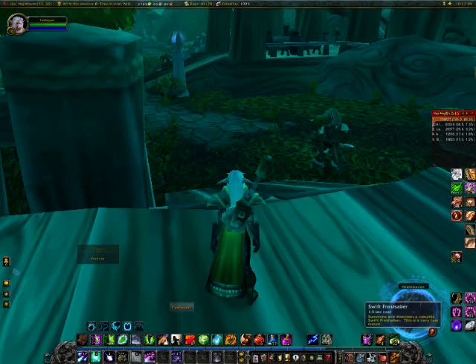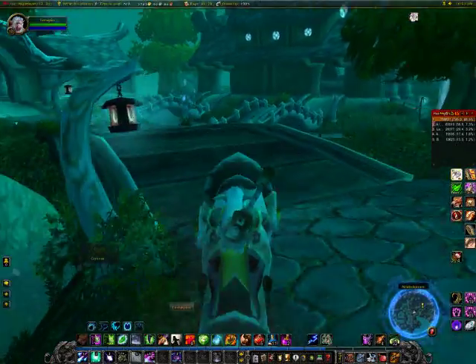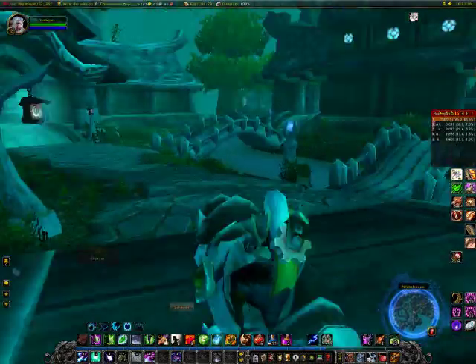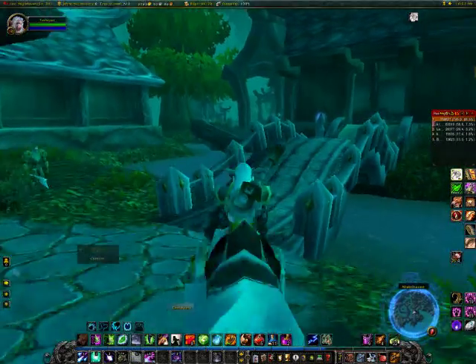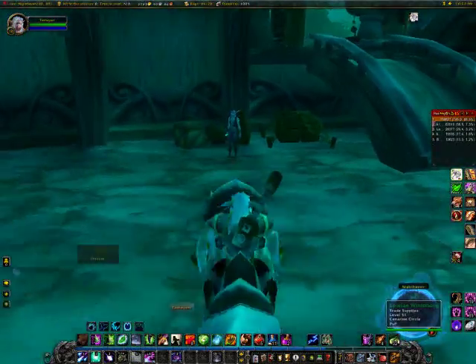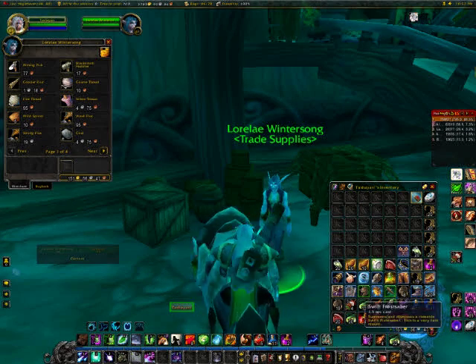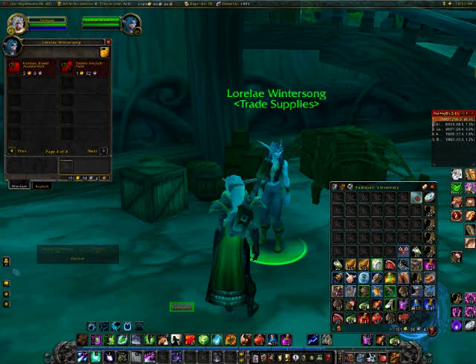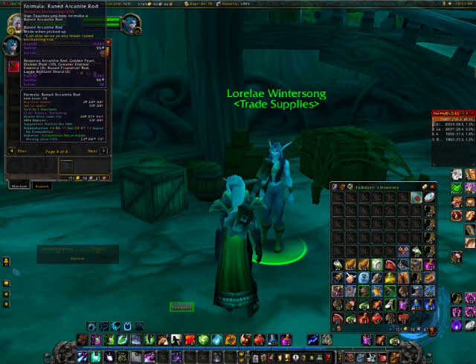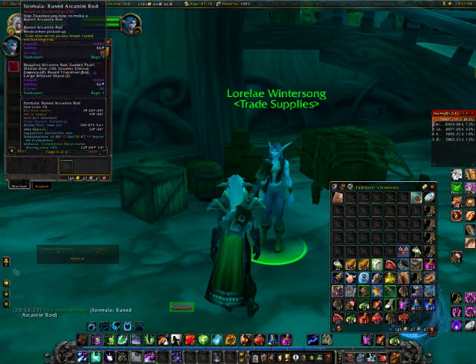What we're gonna do is get mounted up and run over here to this building — there is a vendor in here. This is the trade supply vendor, down at the end. Scroll over here and what she sells is a limited supply formula for the Ruined Arcanite Rod, which of course is needed by enchanters — all enchanters need it.